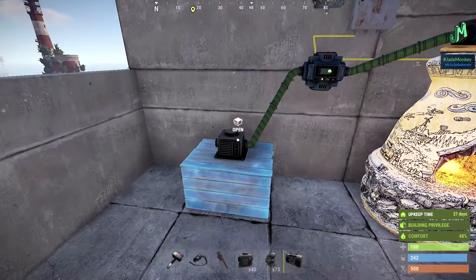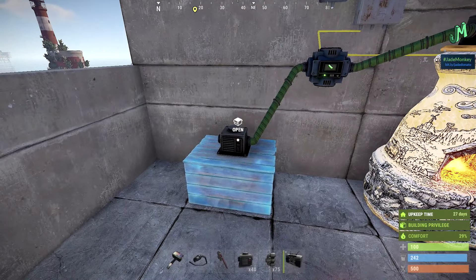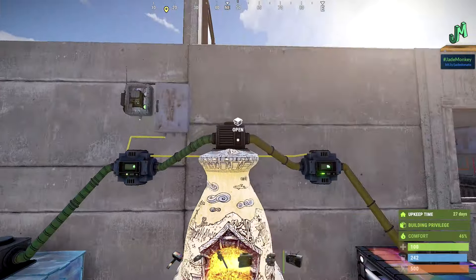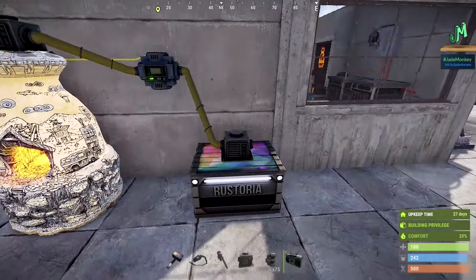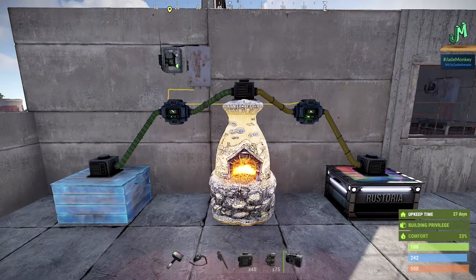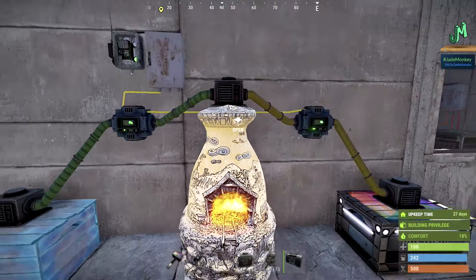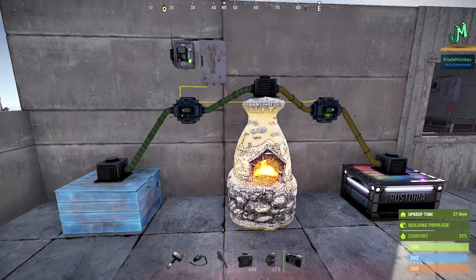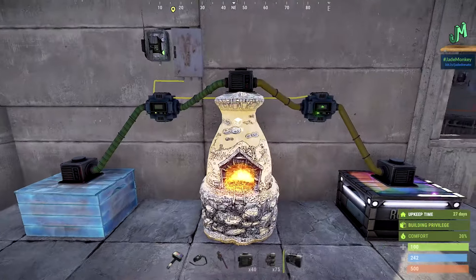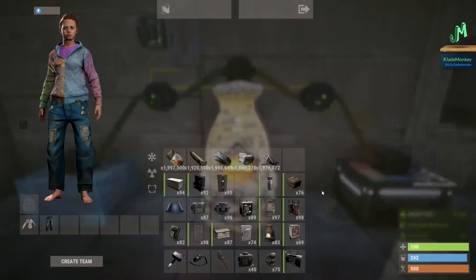By the way, these objects here are either the cost of a code lock or less — so either 100 metal fragments or 75. In most cases I think these are generally 75 metal fragments to craft, so it's not too bad. At a level 1 workbench, most people have that in the first 20 minutes. You can see it's super cheap, level 1 workbench. You don't need anything above this. You can still use the old-school furnaces and leave the base, and it can be fueled the entire time.